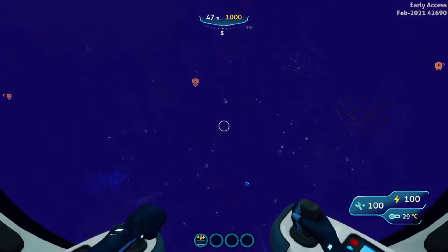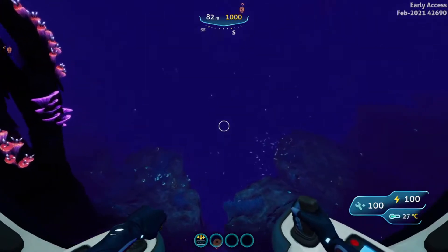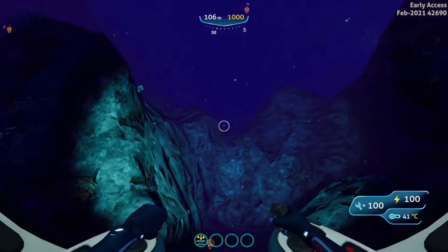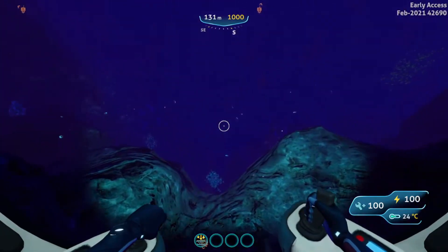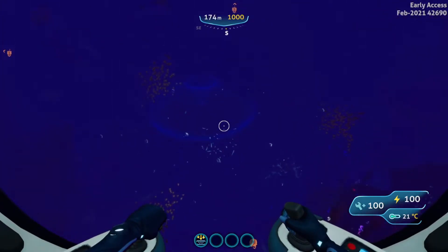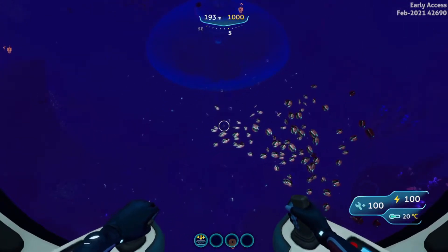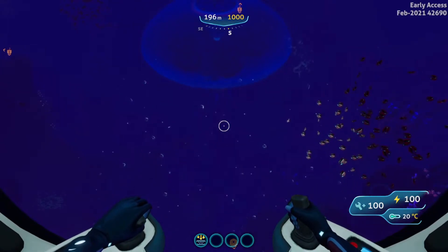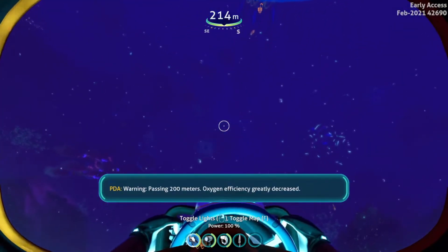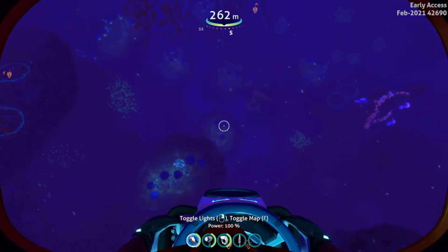Stay low to the ground and continue going forward. There it is — just stay low and ignore it. If it roars, don't go towards it, just keep going. Continue until you find this giant vent garden. Stop around here if you don't have a depth upgrade — you can get out and the place you want to go is right at the bottom of this vent garden.